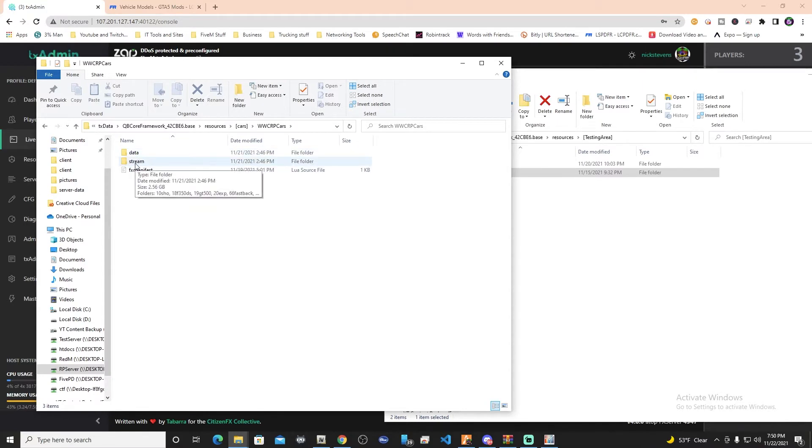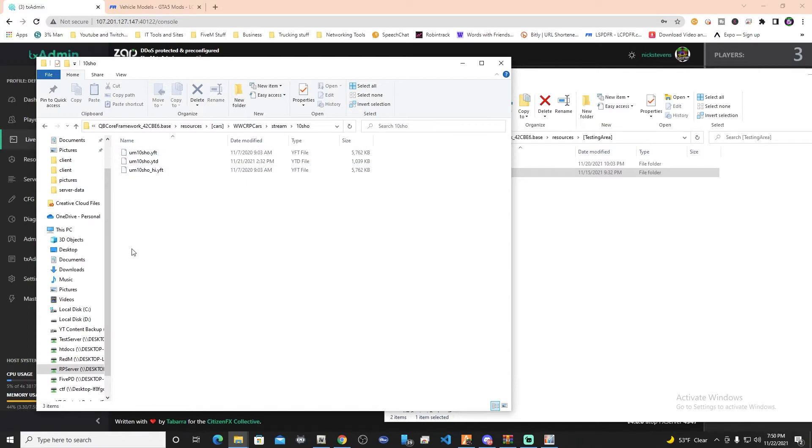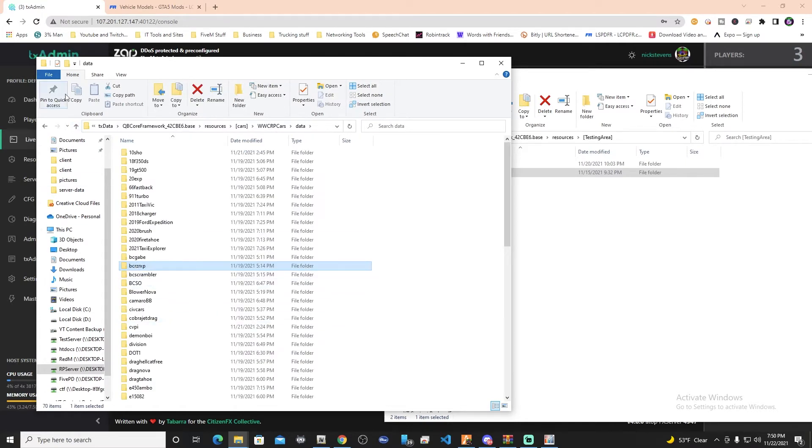Let's look at the stream and data folders to see how we have this organized. We open up our stream folder and you can see all the different vehicles we have on the server. Take this folder - it just has the streamables from the stream folder in there. It's going to be the same thing with the data folder. Each vehicle is going to have its car colors, carburations, car handling, all that stuff, all in its particular folder.